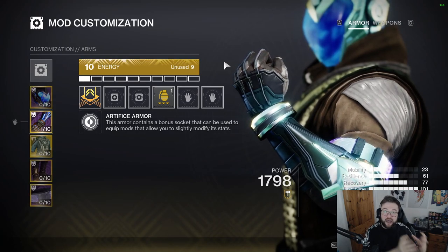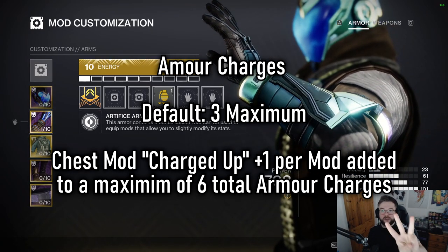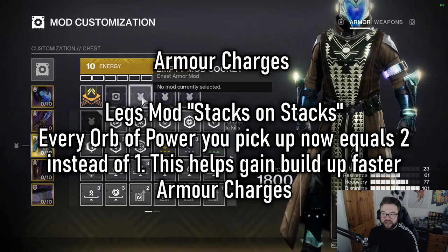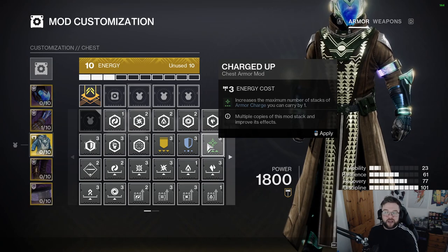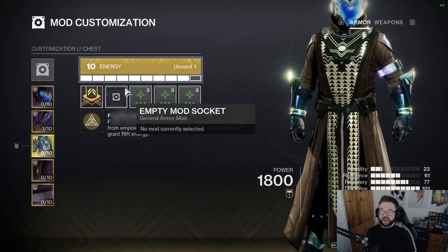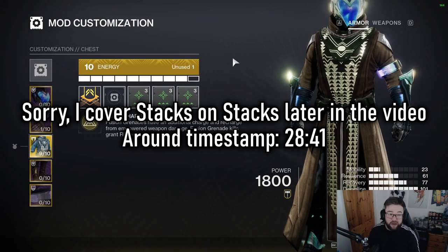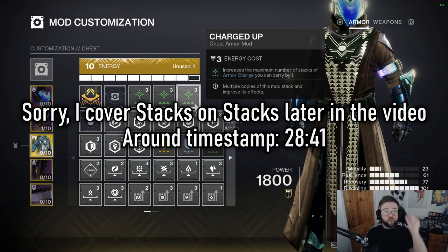You have a maximum of three armor charges by default. That's the default cap. You can accumulate up to six total, but you need to run three Charged Up mods to get there — each one costs three energy and increases your maximum armor charge stack by one. We're early in Lightfall so I won't claim any single setup is best in slot, but that's how you increase your cap.